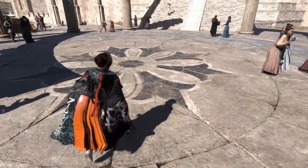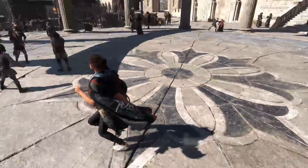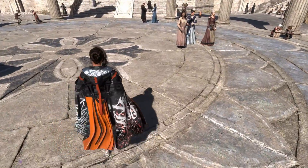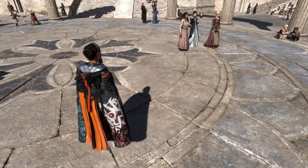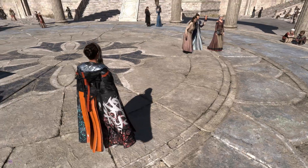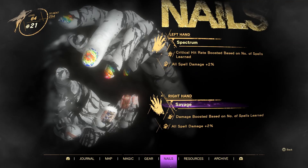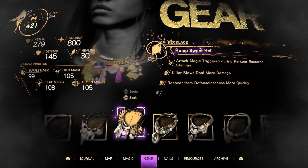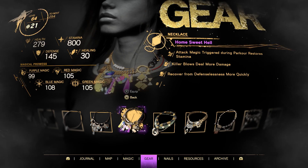What's up guys, it's your boy DS and today we're going to be talking about how to get the secret necklace and secret cloak in the game. This is the cloak and it's actually a cloak that Frey made herself. There are a couple of different things you need to do to get this cloak and to get the necklace. Here's the necklace right here, so this is how you do it.